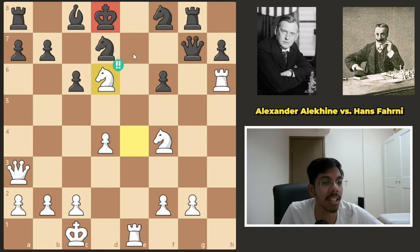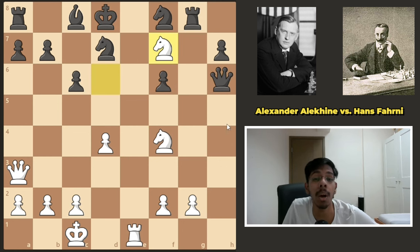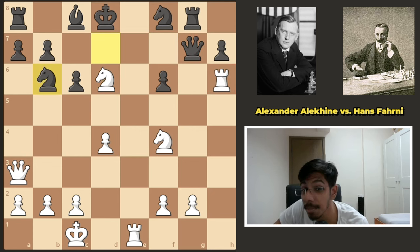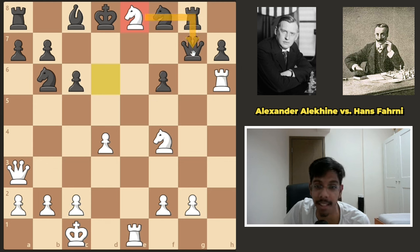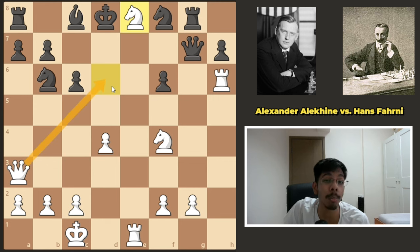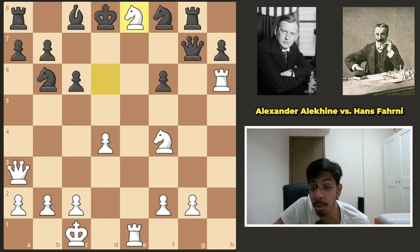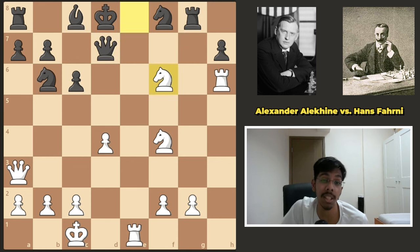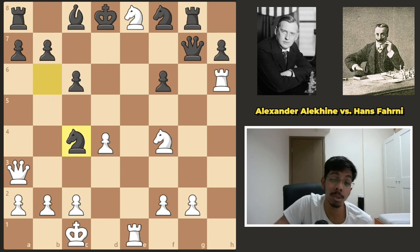Black tried queen g7, attacking the rook, hoping the rook goes back. But Alekhine went in: knight d6 — sacrifice the rook! The king is the only piece that matters. If the queen takes the rook, knight f7 — white simply wins the queen and it's over. Black tried knight b6, then Alekhine played knight e8, looking at this knight, attacking the queen, opening up the square for the queen to hop in and check out the king. The queen cannot take the rook as queen e7 is checkmate. If the queen goes to d7, you take on f6 — the knight forks the queen and the rook.